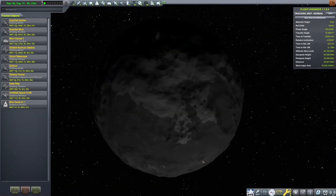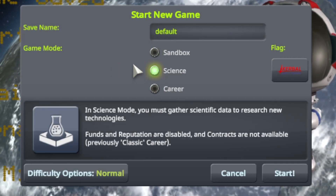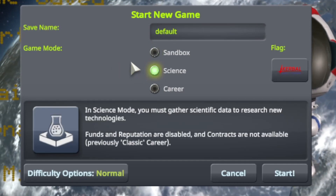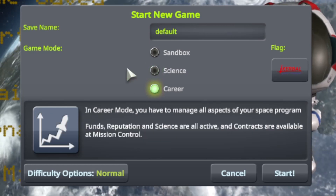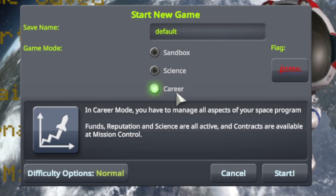You can either play in Sandbox, where everything is free, Science, where you have infinite money but you need to unlock parts by exploring the solar system, and Career, where you need to do contracts for money and explore the solar system to unlock more advanced parts.